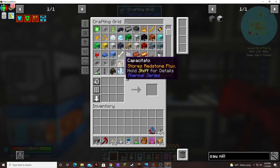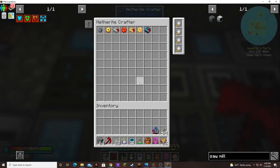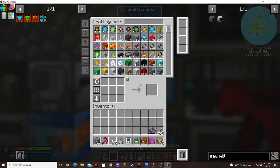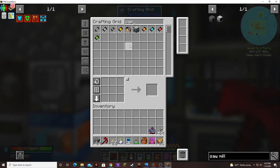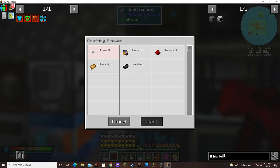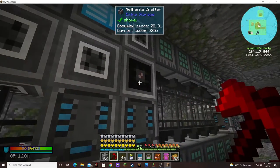I put the autocraft recipe for the Capacitato in. It's not that hard — you just need a potato, a potatsuki, a potato... what am I missing? Black nugget — ooh. I did the recipe wrong; it's got the wrong nuggets. Now I've got to take this out and fix it.